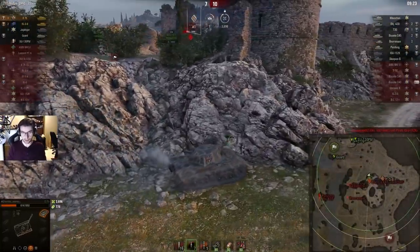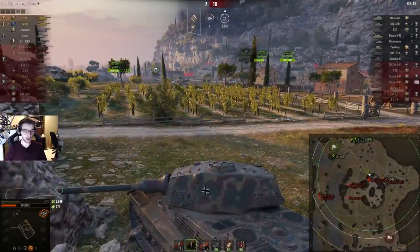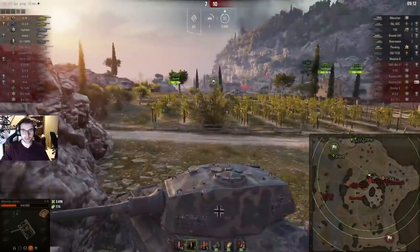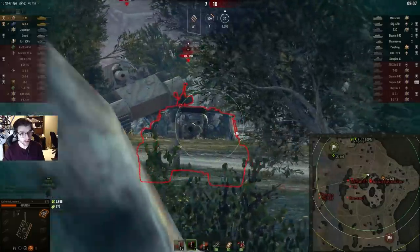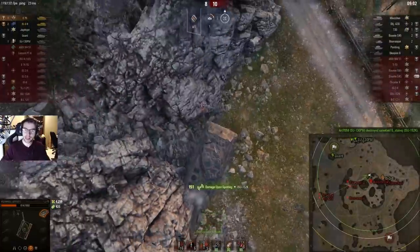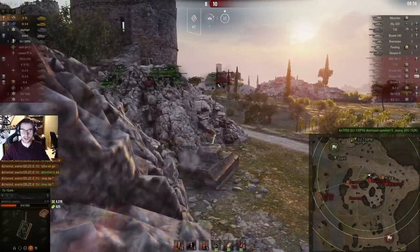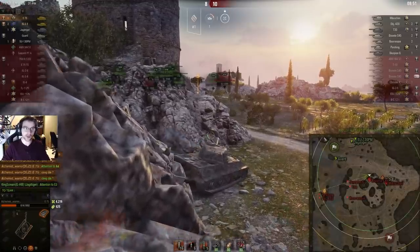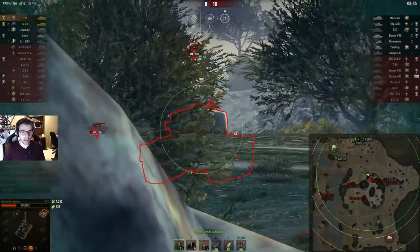He tries to side-scrape, gets lit — fair enough. There's a Bison on top of him. If his teammates can shoot it, that's great. He pokes out again. He's lit right now, so this is very risky — one of them was ready, the other wasn't. He's able to kill the ISU. By being passive here — probably not on purpose — the enemy is getting impatient. They're pushing into a crossfire between Alchemist Warrior and all the tank destroyers behind him. If you ever find yourself in this position, just let the enemies come to you because it gives your Jagdtiger and SU-130 a really easy shot.